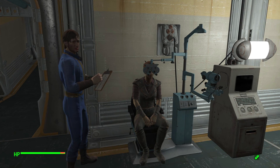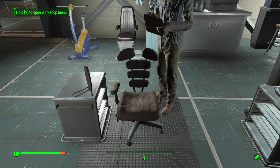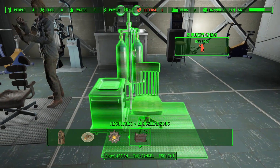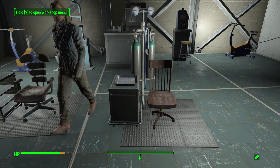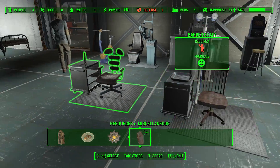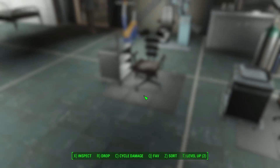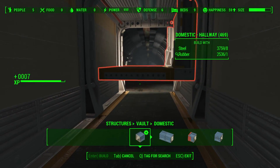Two things I forgot to mention: there's also the Surgeon Chair and Barber Chair. You can place these down, assign a settler to them, and get a haircut or change your facial features using the Surgeon Chair — all from the comfort of your own home. You no longer need to go to Diamond City for that, thanks to these new chairs introduced with the Vault-Tec Workshop DLC.